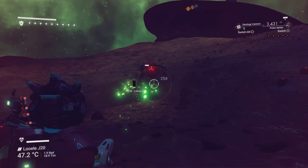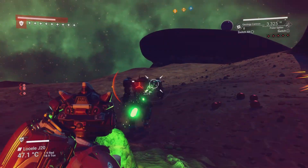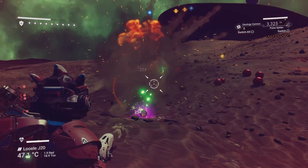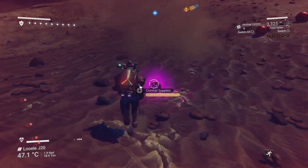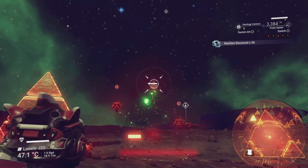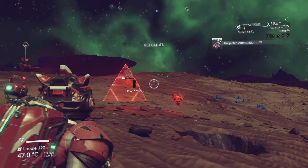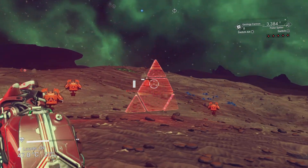You could call in your own minotaur if you wanted, and it can distract the sentinels, but keep in mind it takes a shed load of damage and you'll end up having to repair it afterwards. It helps if you've got a load of repair kits, but I don't bother calling mine in because it seems to be more trouble than it's worth half the time.